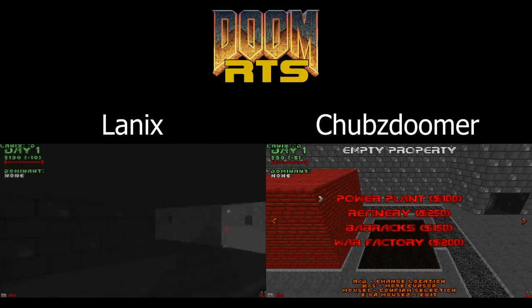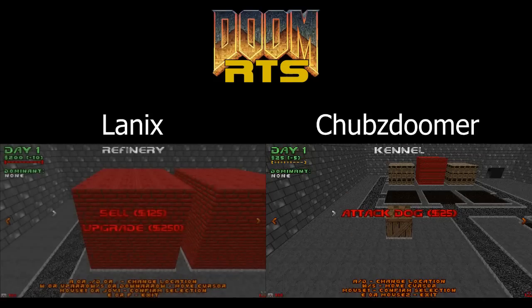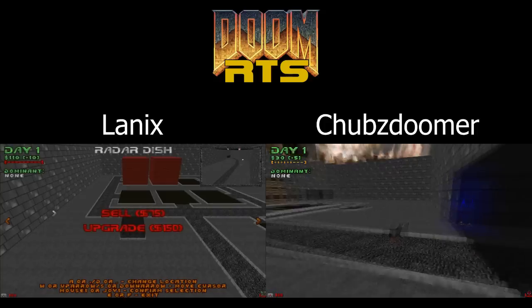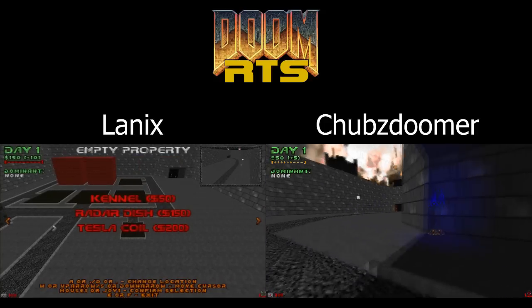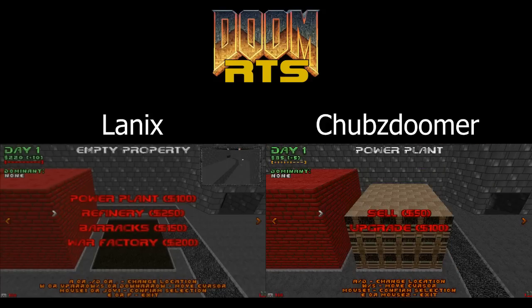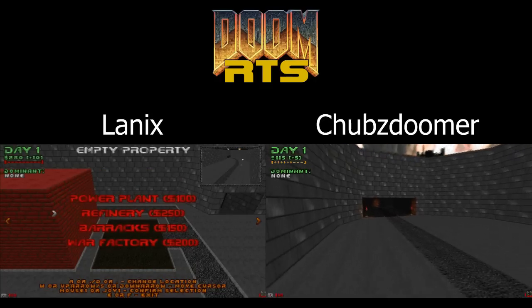Over on my screen you'll see that I'm just going with a very basic build — just a power plant and refinery. But I also have a kennel and I'm going to use that kennel very early on to produce one attack dog. The reason I send out only one is there's a new gameplay mechanic: a flag in the middle of the map. If one of your units crosses the middle where that flag is, it changes to match your team and you get an extra $10 per second, and you maintain that bonus until one of your enemy's units does the same thing.